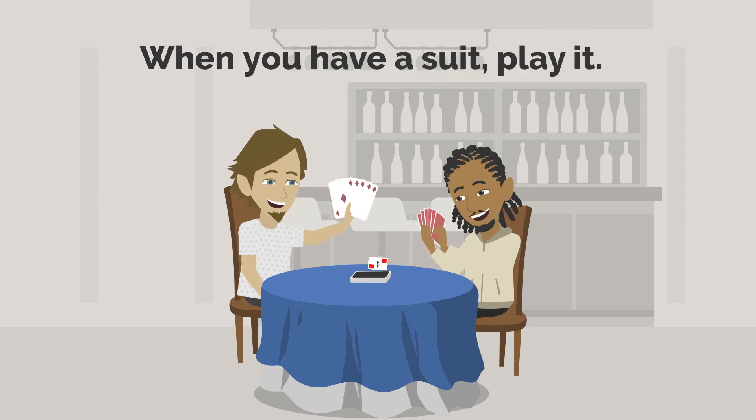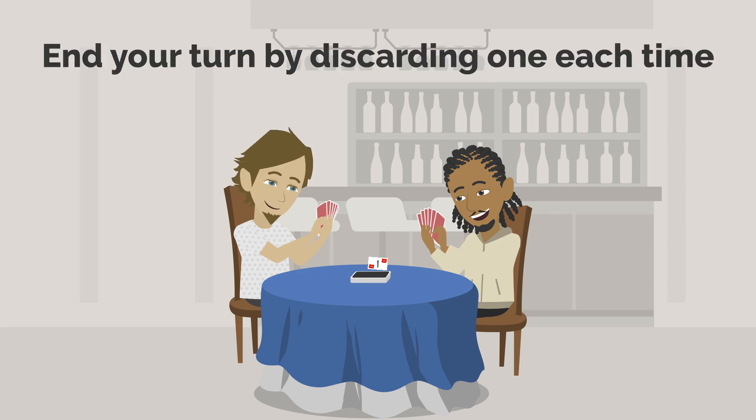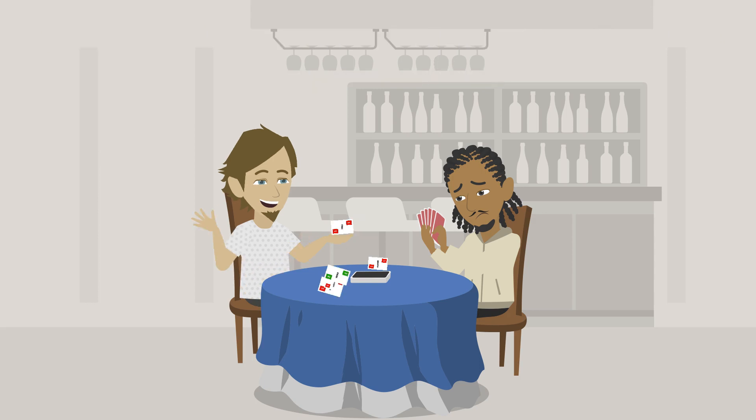When you have a suit, play it. The object is to play all cards first. End your turn by discarding one card each time. The game is over when a player discards all of their cards. When playing your seven cards and discarding your eighth card, proclaim: "I got this and that!"